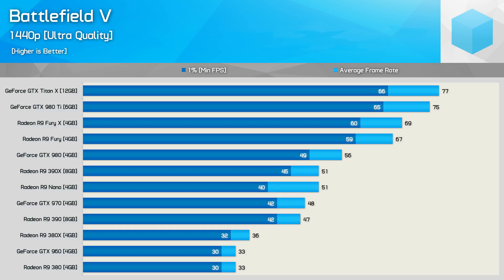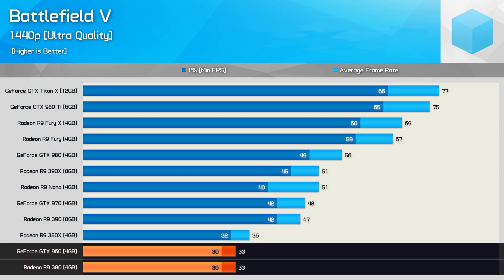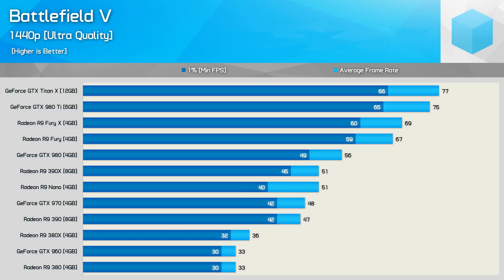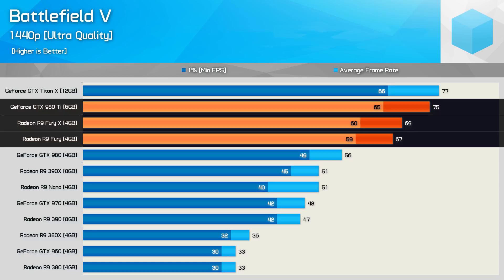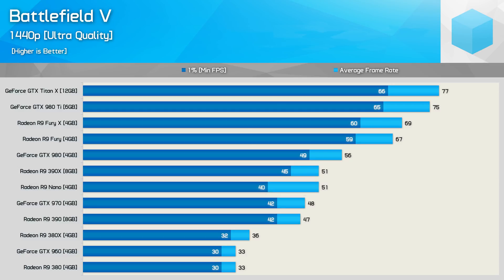Jumping up to 1440p and we find a very console-ish 30fps for the GTX 960 and R9 380. The R9 390 and GTX 970 are about as slow as I'd consider going here, and even then I'd probably drop the quality preset down to high at 1440p. For a much smoother experience you will require a Fury or GTX 980 Ti GPU. Oddly, our Nano graphics card came in much slower than expected, so I'll have to double check those results - unfortunately I'm currently locked out of Battlefield 5 on every Origin account due to excessive hardware changes.